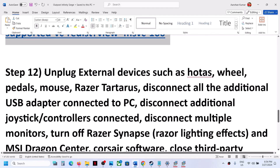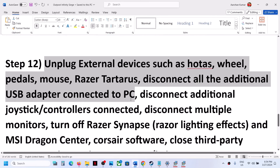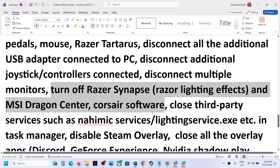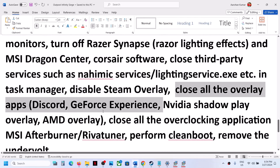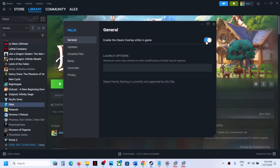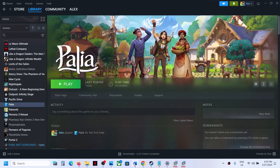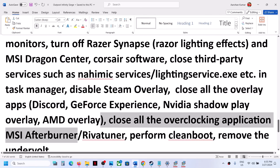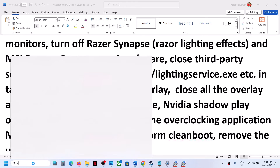Unplug all external devices you are not using, disconnect any additional controllers, try launching on a single monitor, and close all third-party applications and services. Also close all overlay applications: disable the Steam overlay by right-clicking the game, selecting Properties, and turning off 'Enable the Steam overlay while in-game.' Close Discord, GeForce Experience, and any other overlay apps. Close all overclocking applications such as MSI Afterburner or RivaTuner. Then perform a clean boot: type 'System Configuration' in the Windows search box.